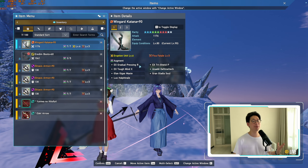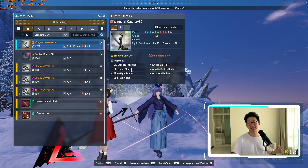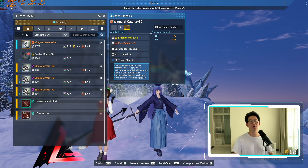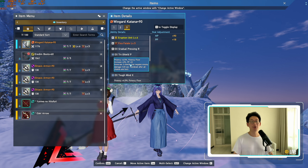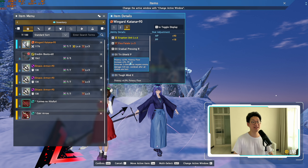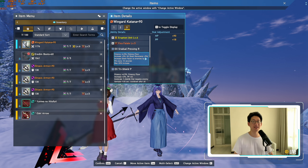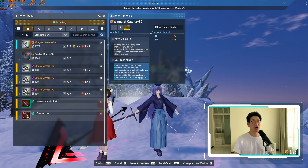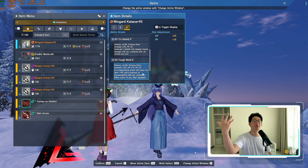A lot of people don't know, or maybe they just forgot, but there is a letter behind the EX Augment, and the letter determines what extra stats you get. When we look at my EX Tough Mind, you can see that it ends with an X, which means this augment gives me an additional 15 HP and 2 PP. Versus my Tri-Shield, which ends with a P, which just gives me plus 3 PP and nothing else. Versus the Gradual Pressing R, which just gives me all down resistance plus 5%. These aren't that great, especially the R and the P — I would much rather have the X variant to get that 15 HP and 2 PP on all of my EX Augments.